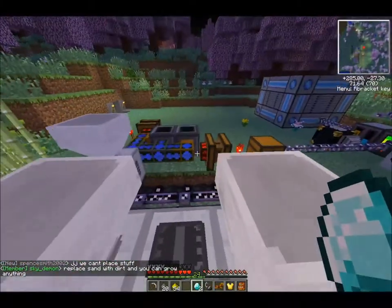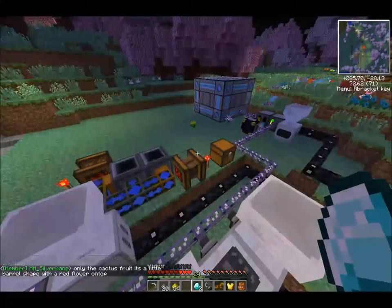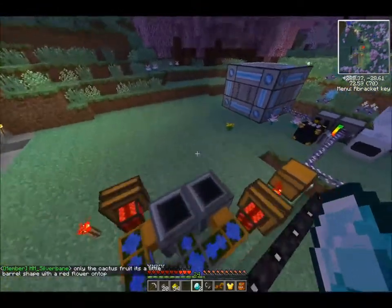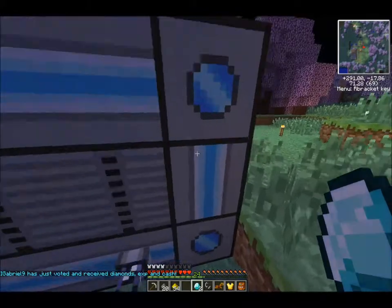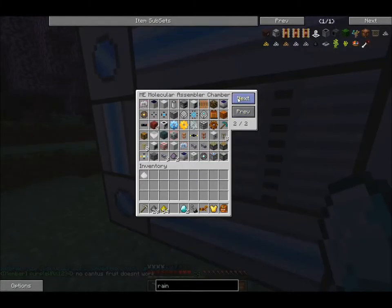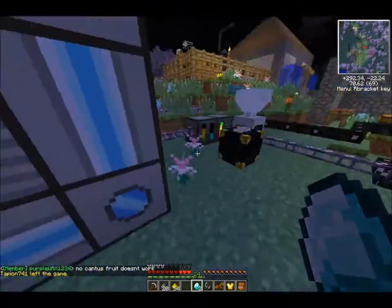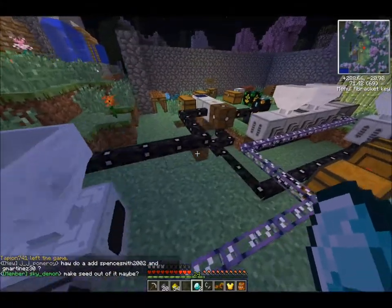The only downside of course is the cost, but a couple blaze rods and ender pearls on this server is really not going to be too hard to come by. I'm also going to show you one more thing — I expanded my auto crafting CPU. I was running out of patterns, so now I actually have a second page that I can put patterns in. I will need to expand this more, but it's pretty expensive to keep building this out, so for the time being I'm leaving it as is.